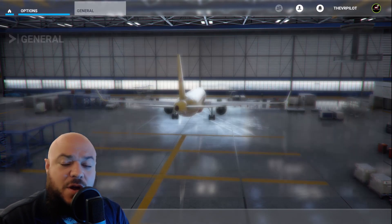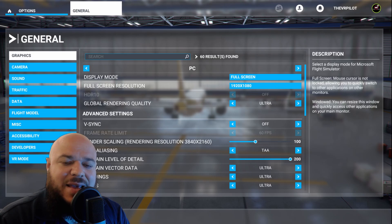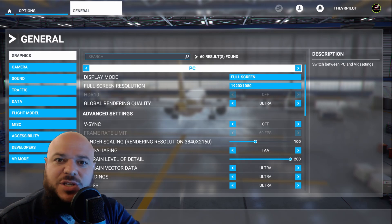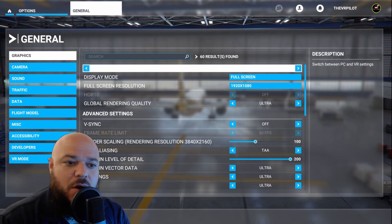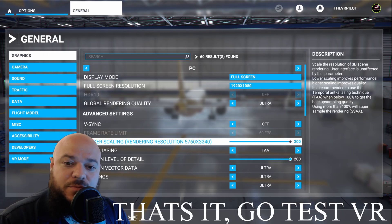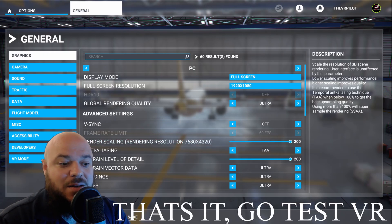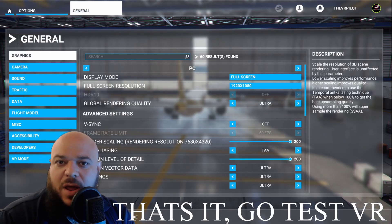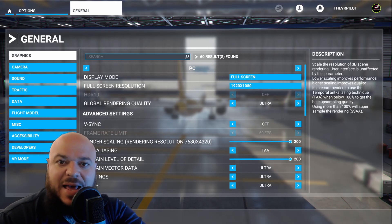Let me show you real fast. Under Options, you're going to go to General. And again, we're changing a PC setting right here — you see this PC. We're not changing the VR settings or anything in VR. You're going to scroll down right here — Render Scale. 200. That's it. Apply and save and then go and run the game. Now, if you don't see the results, make sure that that has saved correctly.